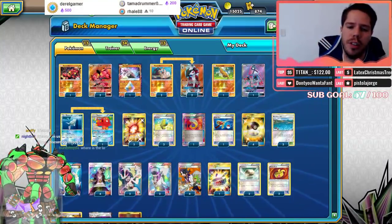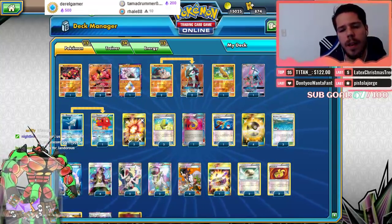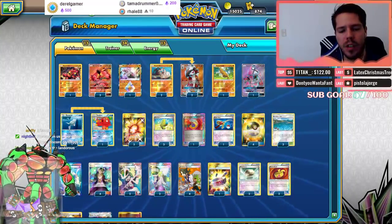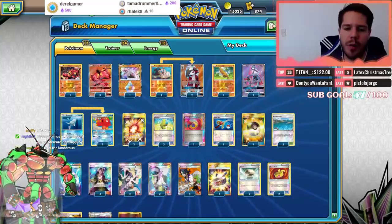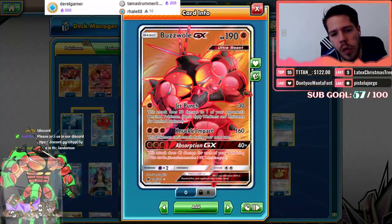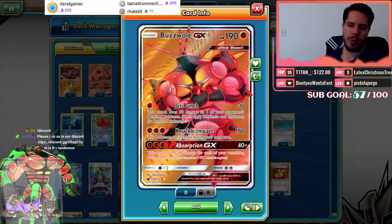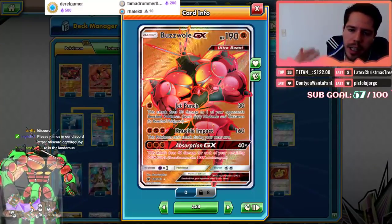The deck also runs the Articuno line. This list is based on the Sanders regional winning list, which was actually the last regional that took place in the expanded format, so it should be pretty strong still. Buzzwole GX has 190 HP, is an Ultra Beast, and its first attack is Jet Punch dealing 30 damage and 30 to one of your opponent's benched Pokémon. Knuckle Impact deals 160 damage — pretty good numbers.